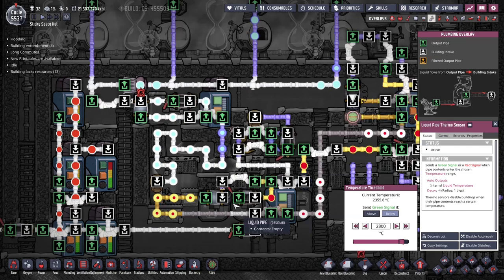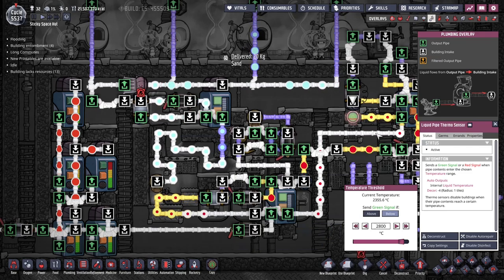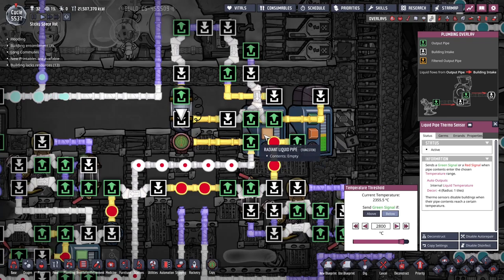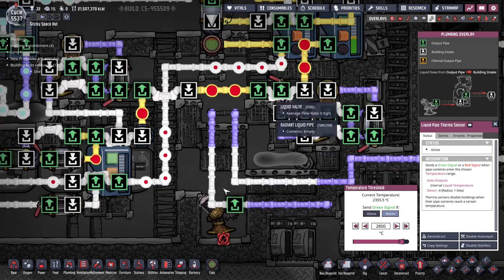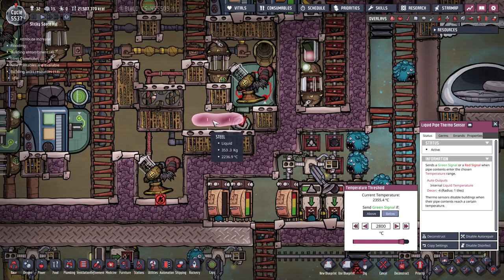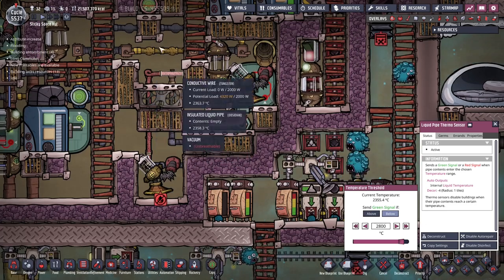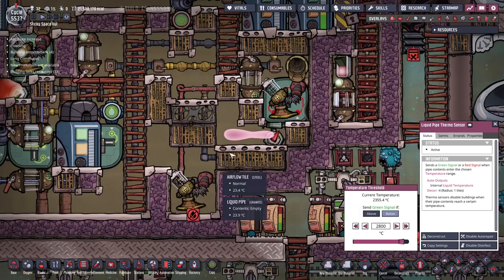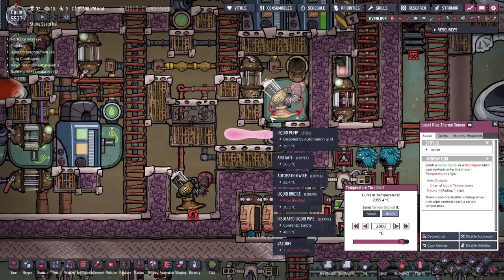The hot tank will then feed into this machine here. On the right is the hot tank and on the left is the cold tank. Below here there's a little bit of extra plumbing from a steel melter — this is molten steel. This is how you can very quickly produce molten steel by melting aqua tuners. I have a video on this machine, so check it out in the description below.